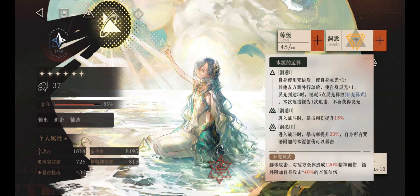Insight 1 gives 37 a Eureka Bar stack after every skill card used. Other allies' follow-up actions also give 1 Eureka Bar. When a total of 5 stacks is achieved, an AoE skill is cast and the Eureka Bar resets to 0.